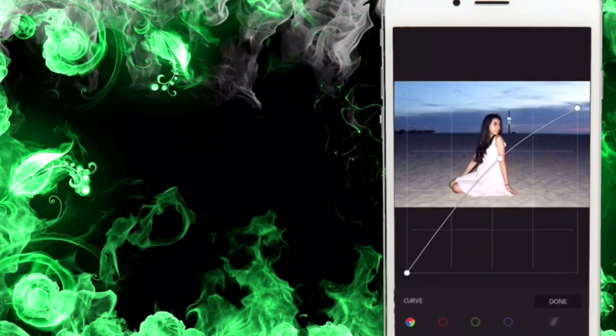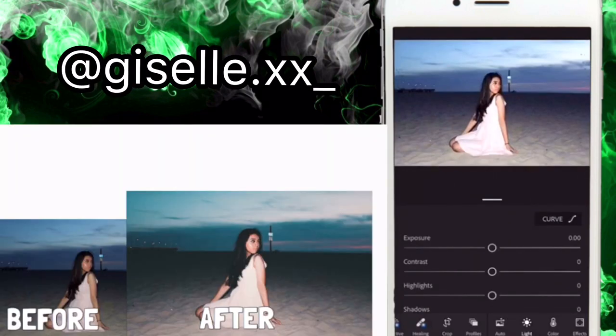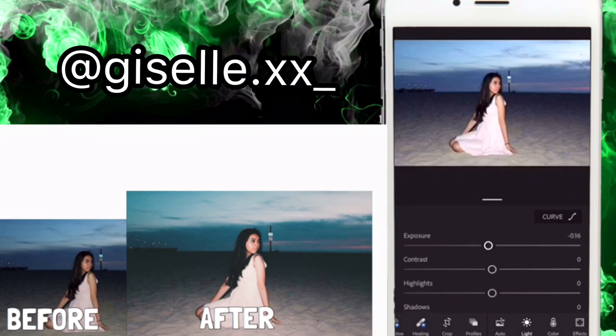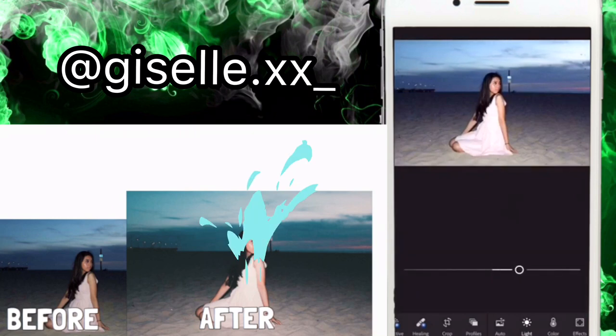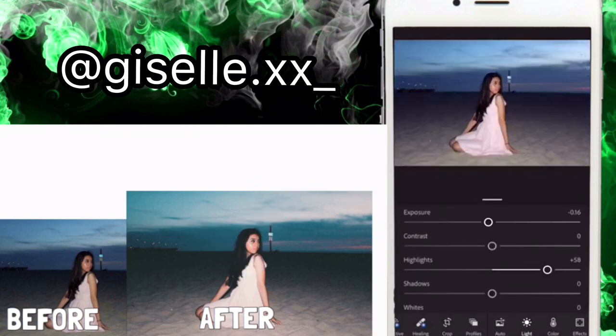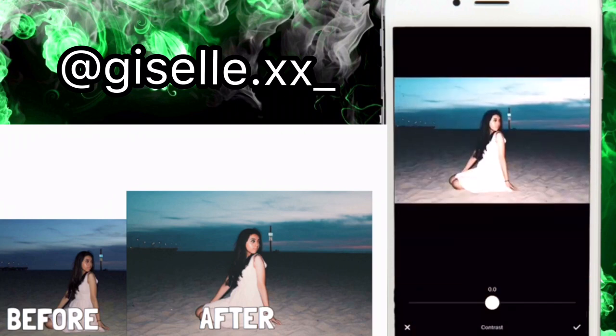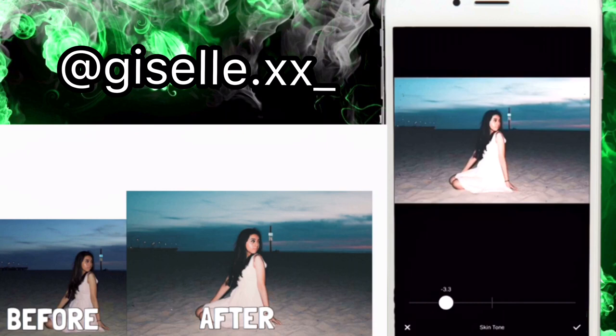For this picture I wanted the main focus to be in the front, so I did focus on the sky just a little to make the picture have more color, but the picture is gonna end up kind of fadey. Her VSCO filter is E5. I didn't blur the background because I wanted the sky to compliment the front, and her skin tone was hard to get right, but I used just the last two apps.